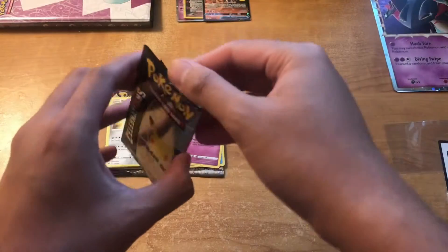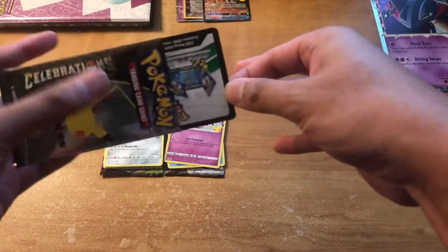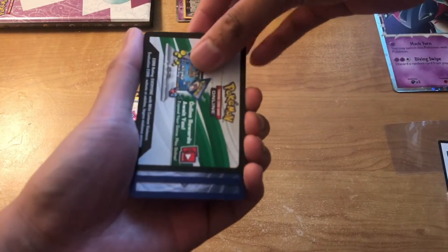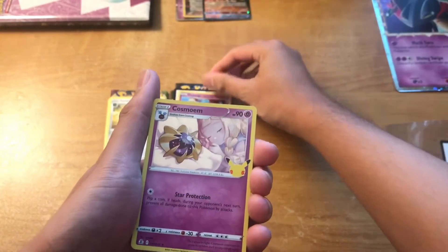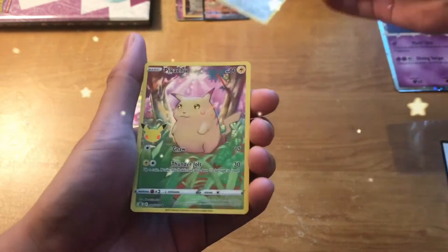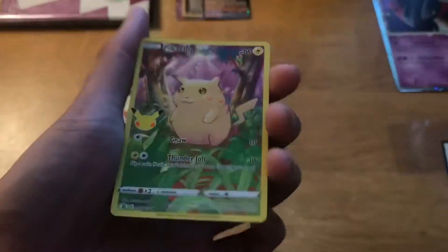Here's the last pack. Also having some difficulties with this one, sorry guys. So here is the code card. We have Cosmoem, Cosmo M, Dialga, and a Full Art Pikachu. So shiny.